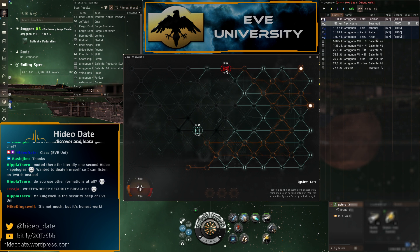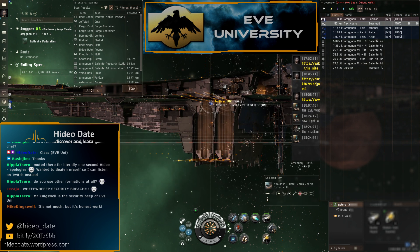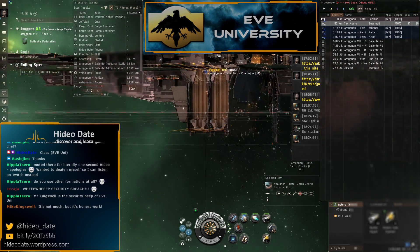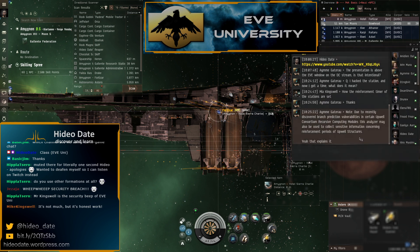We do 30 damage to the core so just three clicks. It does 10 damage back, and then we get the reinforcement timer for the structure — that's what actually happens when you successfully hack a structure.